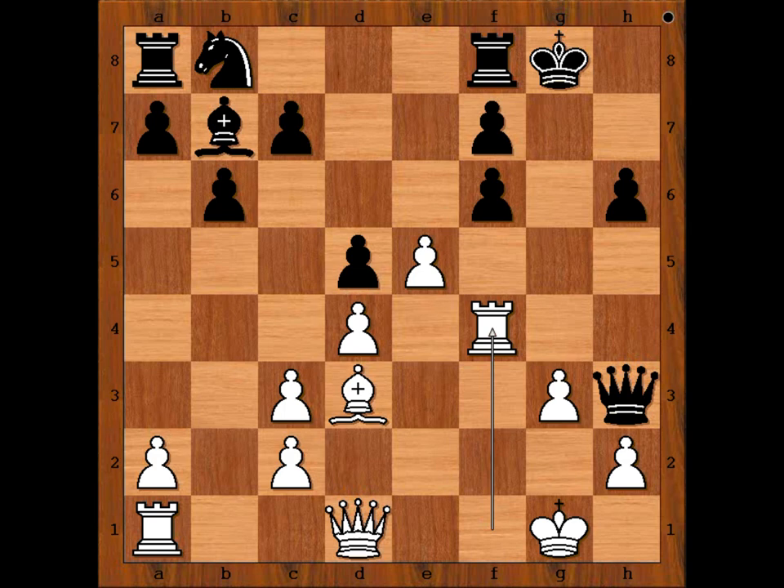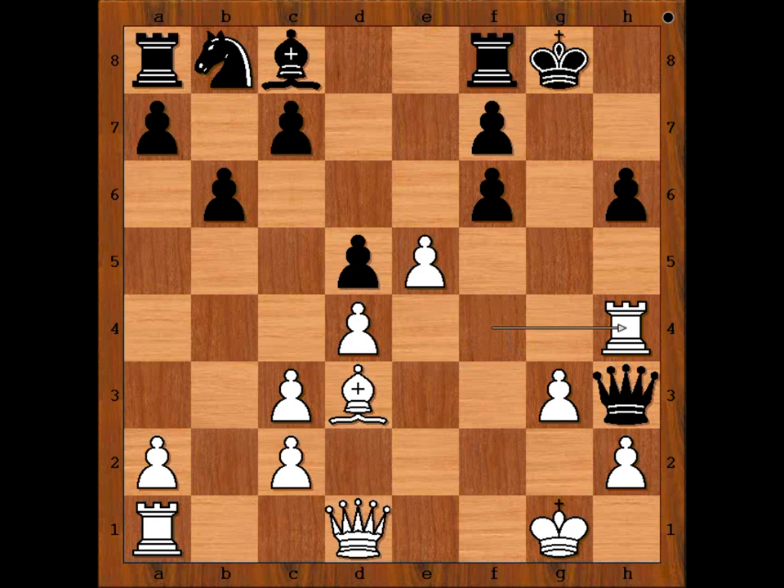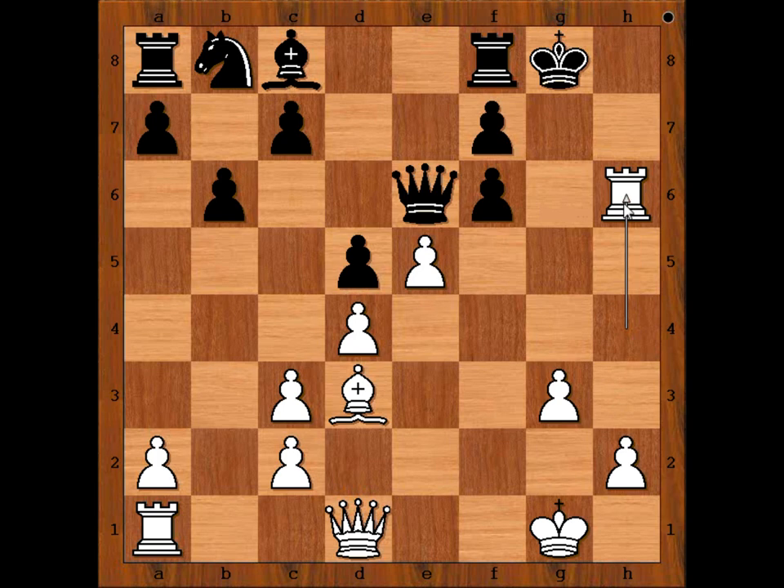Rook takes pawn on f4. Black to move. We have f takes on e5. Perhaps the strongest is bishop to c8, but white is still winning. Rook to h4, queen to e6, rook takes pawn on h6, threatening rook takes pawn on f6.